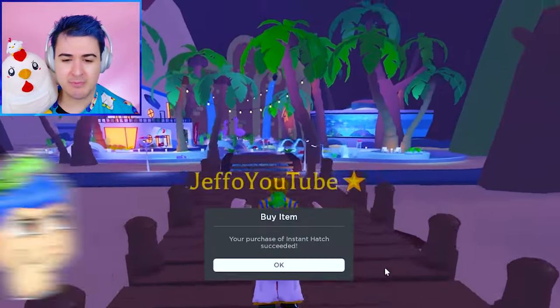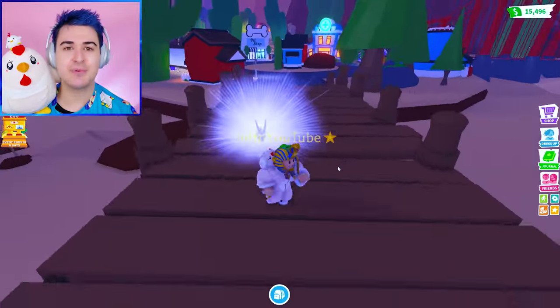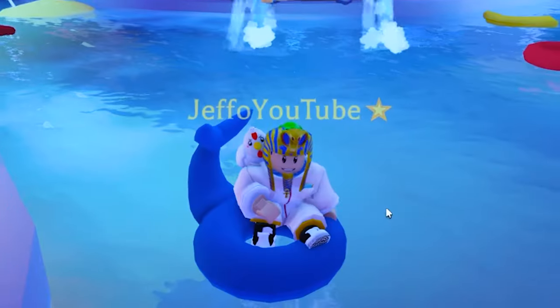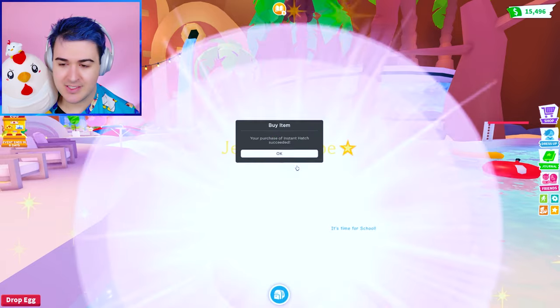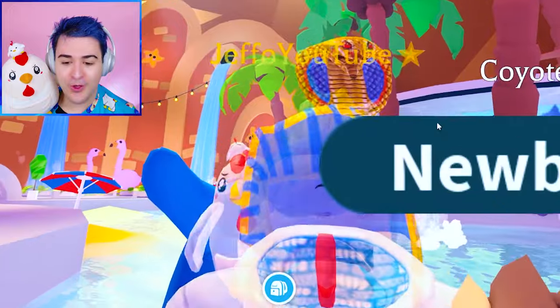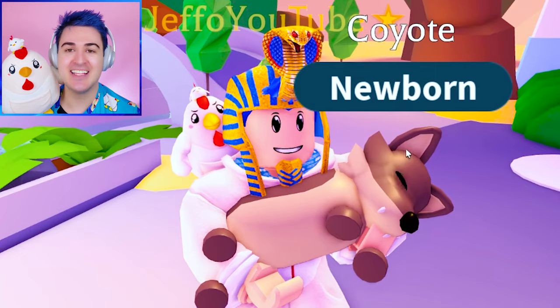Maybe over by the beach, because that seems like the last place you would want to hatch a desert egg — right in the water at the beach. I'm gonna sit on the floaty. This could be it — hatching on the floaty. You guys, it's a coyote! He's just like frozen, like uh uh, and he's got his little teethies there too. Oh, that's so cute.